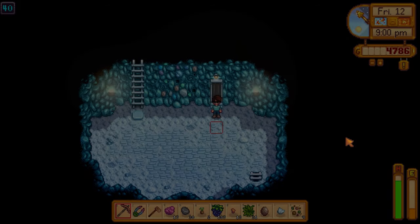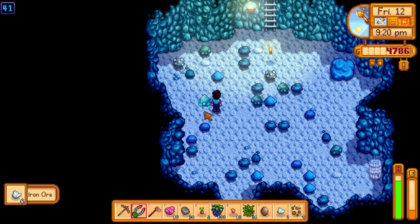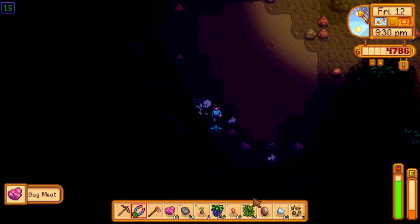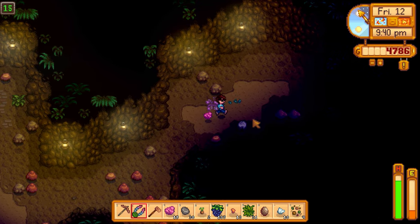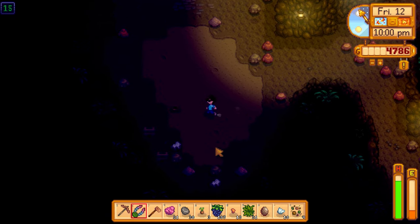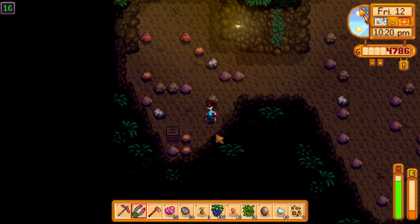Checking layer 30 - just rock golems, no bugs. Layer 40 is ice slimes, also no bugs. Grabbing some iron while here since we need it. It's 9 PM - this is a bit of a grind but wanted to showcase the strategy someone suggested. Currently at 20 bug meat at 10 PM. Found maggots and a rice shoot seed at layer 20.